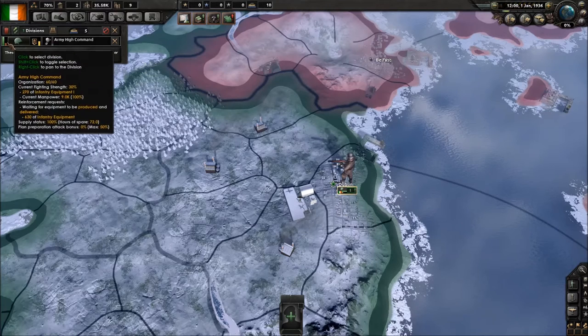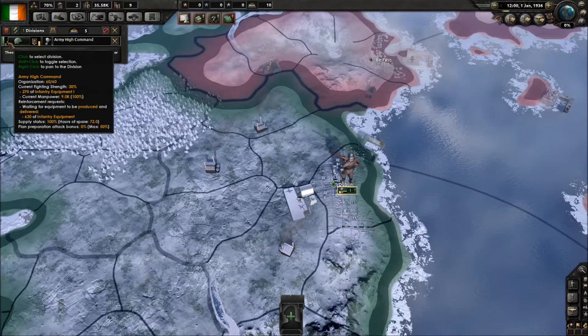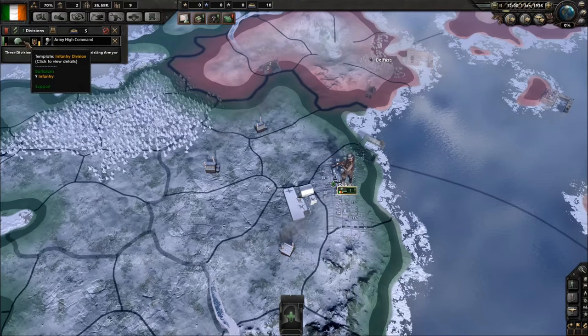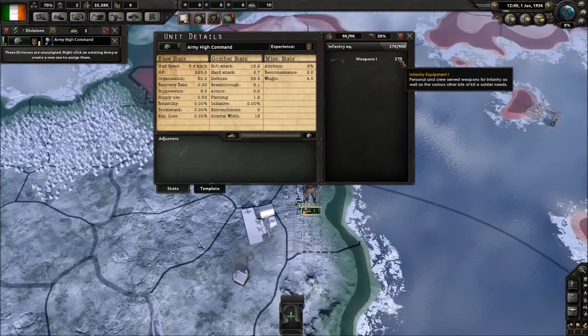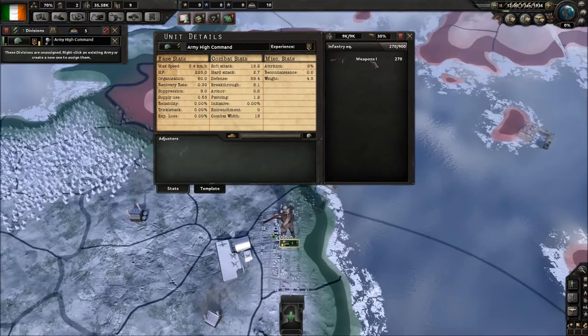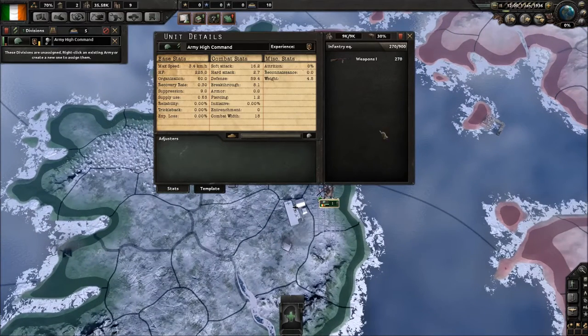The orange or brown bar, which is almost in the red here, is showing that it is missing fighting equipment. This is the unit's fighting strength, dependent on its manpower and the amount of equipment it has. If you click on the tab itself, it'll show you what it has and what it needs. For example, it has 900 men in its division but only 270 rifles to go around, so its combat stats are going to be very bad compared to a full strength division.